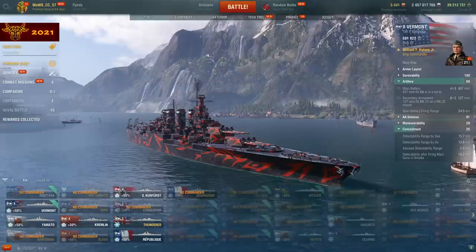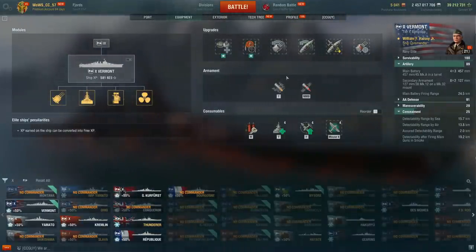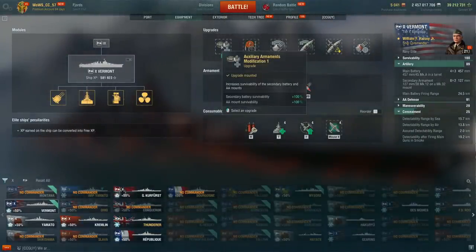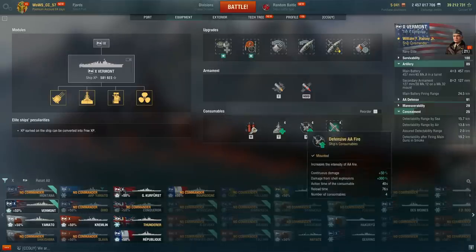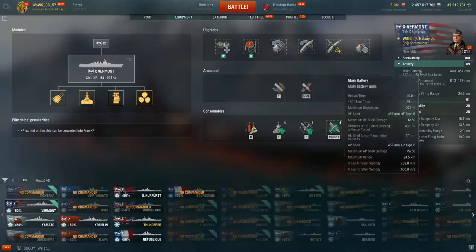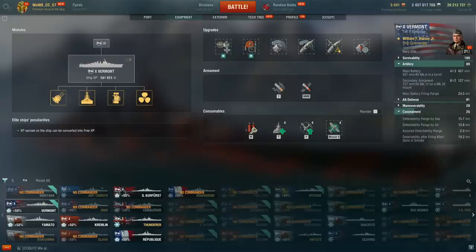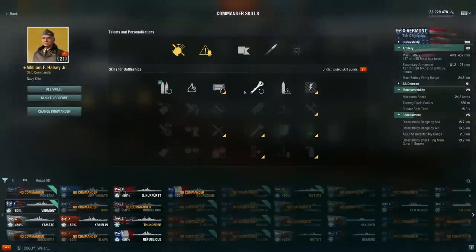On the Vermont, it's not much of a discussion. I build Auxiliary Armaments to keep secondaries and AA alive — since you do have Defensive AA — and faster turret traverse to compensate for the somewhat sluggish turrets. Module-wise I'm running Rudder Shift, though you can also go Damage Control or Propulsion. I just run this because it's so clumsy otherwise. Captain build-wise, I tend to go for the Deadeye build on Halsey.